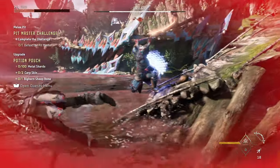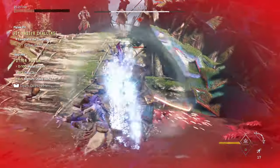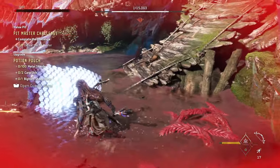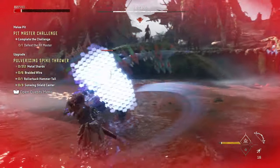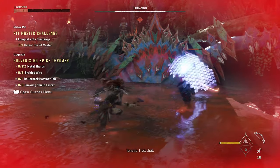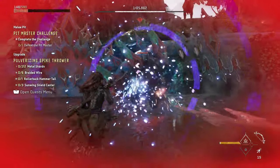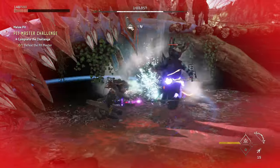Pretty much what you want to do is not give him any room to breathe — keep attacking, do a Resonator Blast, and then while he's stunned keep attacking. You're whittling down his health and also building up another Resonator Blast to stun him again. It's just this cycle of him being stunned and not really having an opportunity to attack back.